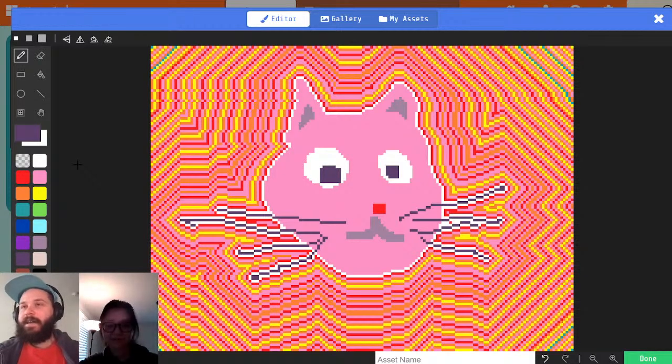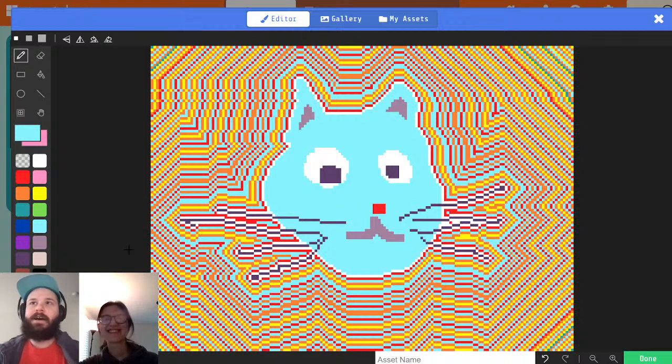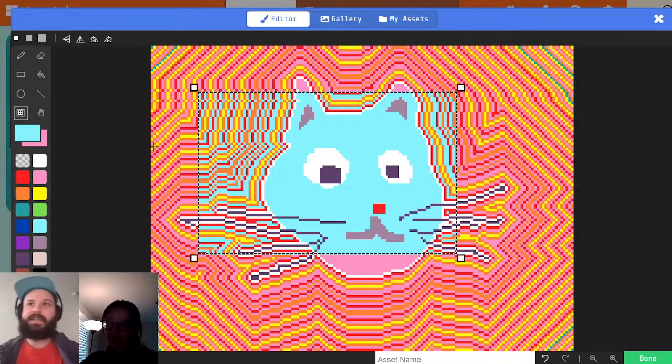The other thing we added is another keyboard shortcut which I've wanted to do for so long: replace color. Let's say I want to turn all this pink into another color. I'll select pink as my background color and blue as my foreground color, and now I'll do Shift+R — and I've replaced all my background color with the foreground color. These also work with the marquee tool. So if I wanted to just replace the color within a rectangle, I do Shift+R and it replaces just within the rectangle.